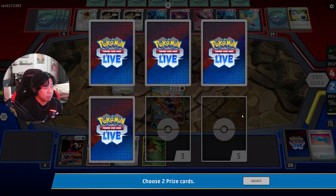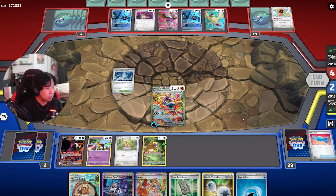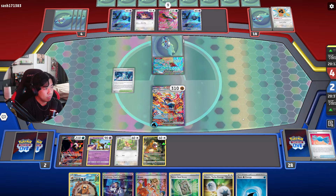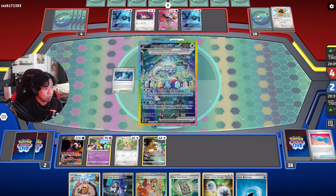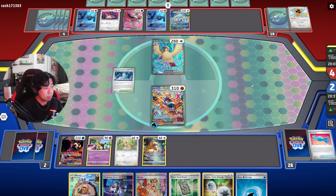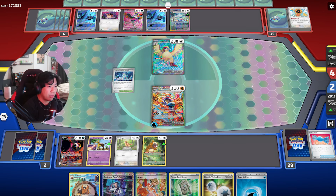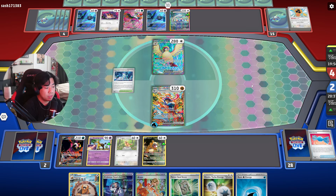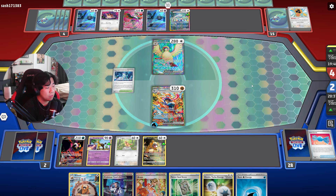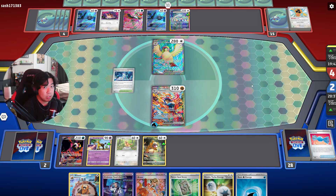Once we knock out their Terapagos, they have to get rid of some Pokemon — probably Fan Rotom. Oh, we have Arven in hand, not bad! I think the play for them is just Terapagos pops another Dusknoir, then we'll be at one prize. We do have Arven, so if they don't Iono us we could attack with Blood Moon Ursaluna. With two prizes left for them, Blood Moon Ursaluna only needs one energy for 240.